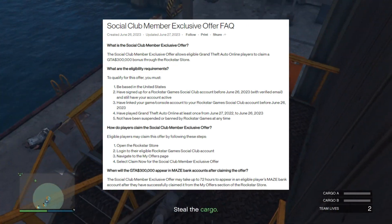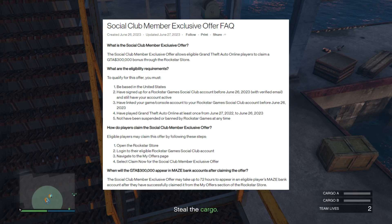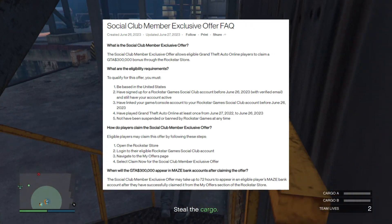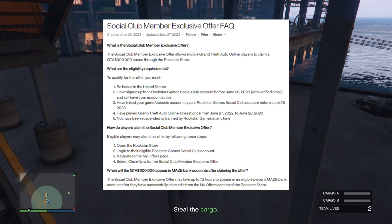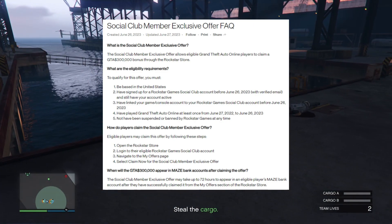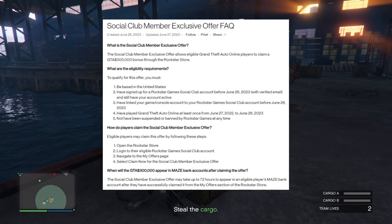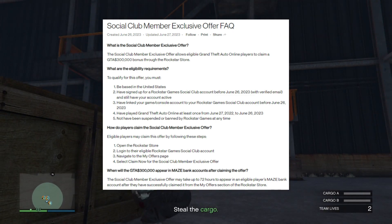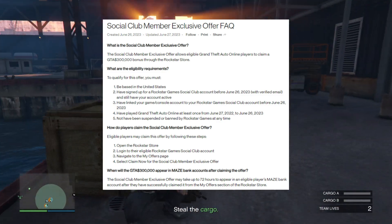You must not have been suspended or banned by Rockstar Games at any time. To claim the offer: open up the Rockstar store, log into the eligible Social Club account, navigate to the My Offers page, and select 'Claim Now' for the Social Club member exclusive offer. The $300,000 will be in your Maze Bank account within 72 hours.